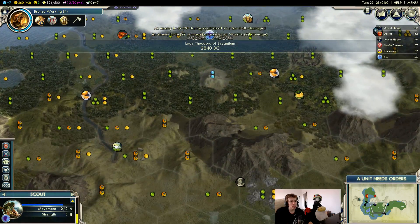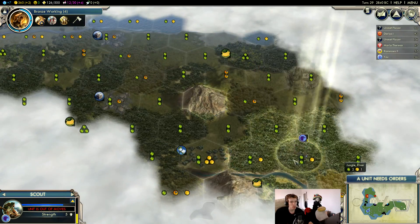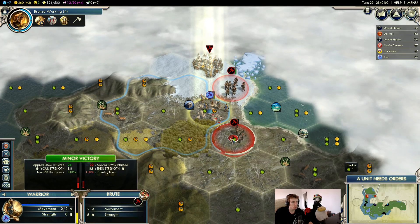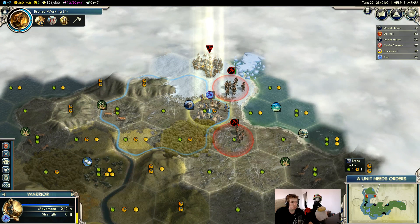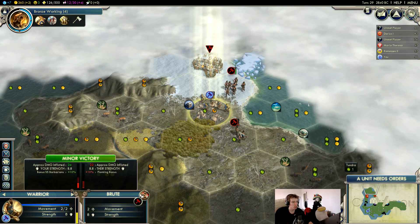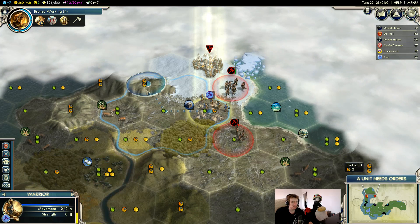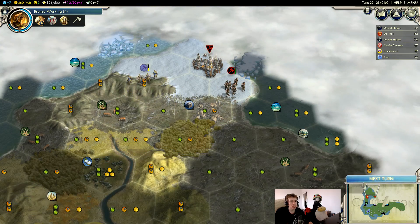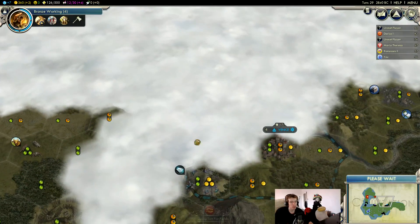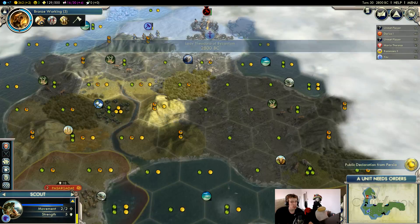An enemy unit attacked our scout — we're getting pummeled here. Get away from that. If I heal here, will I die next turn? Gamble or play safe — I feel like I have enough turns to worry about gambling up here, so let's just play this one safe.